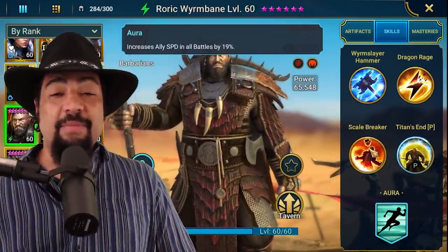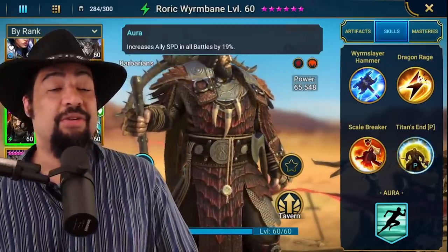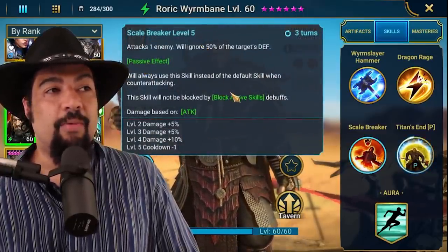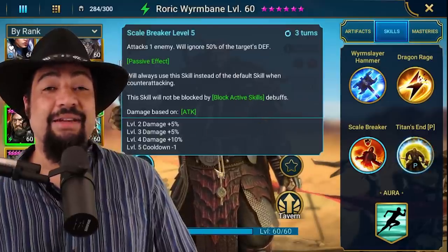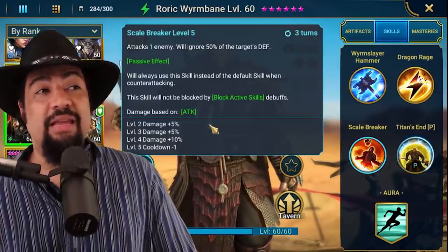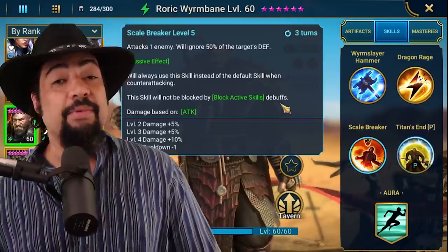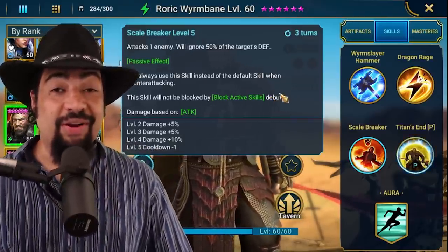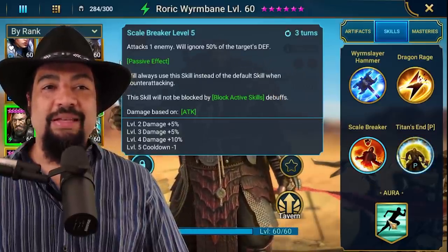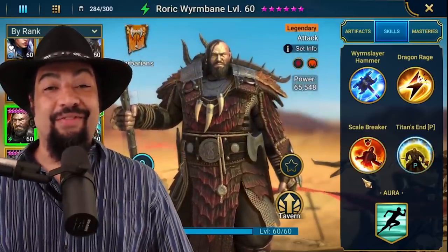I think he's going to be good for all different types of teams — traditional teams or unkillable teams. There's definitely potential to use him for both. The other interesting part of him is his A3, which is the skill he uses when counterattacking. Most of the time when we counterattack we use our A1 skill, but for him he's going to use his A3. This is a skill that ignores 50% of the target's defense and does the most damage out of all his abilities — a very solid skill. Between those three abilities — the aura, the passive, and the scale breaker — this guy should be able to do some good stuff for clan boss.